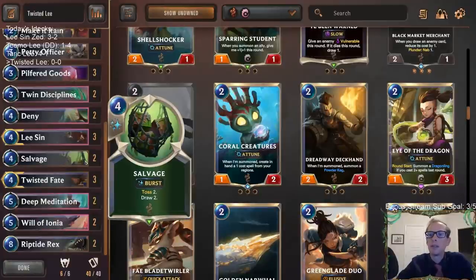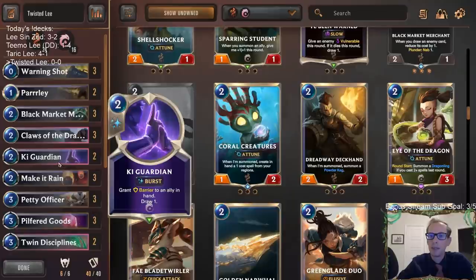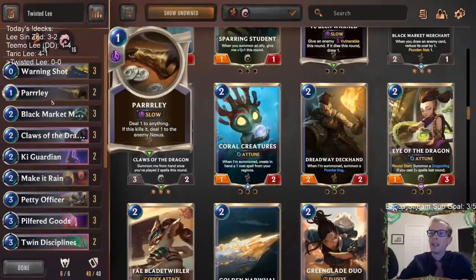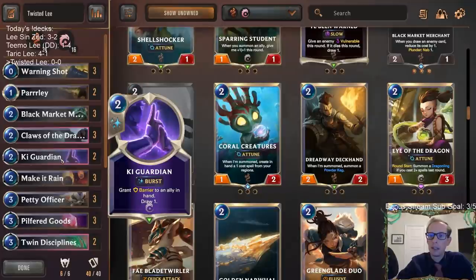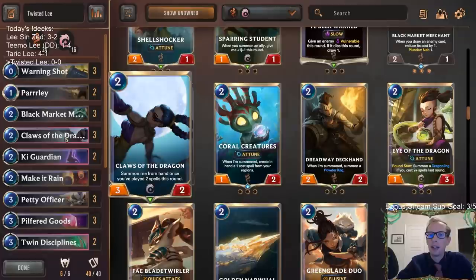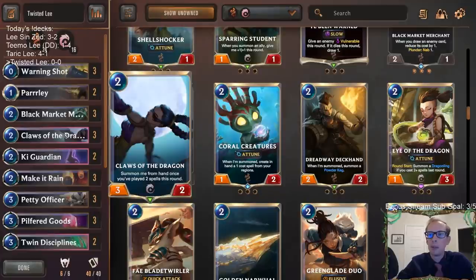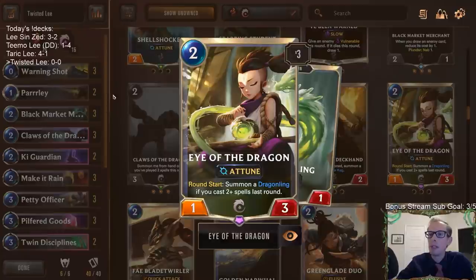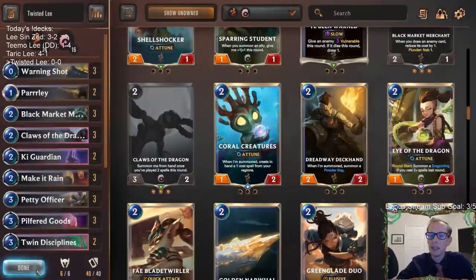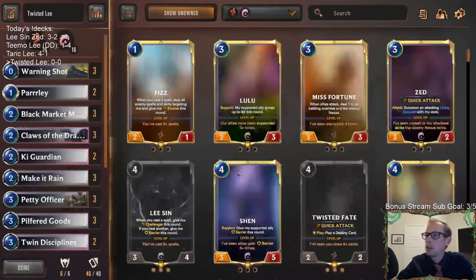We have a lot of card draw: Pilfer Goods drawing two, Salvage drawing two, Deep Meditation drawing two - lots of draw twos. Riptide Wrecks at the top end because that card's incredible. I'm playing a couple Parlays because that's a cheap spell for Lee Sin, plus it gives some early removal against the Noxus Bilgewater aggro deck. I have two Key Guardians - maybe that's one too many. I like the Key Guardian Claws of the Dragon combo. Maybe we're missing Eye of the Dragon - maybe there should be a couple of those instead of all Claws.